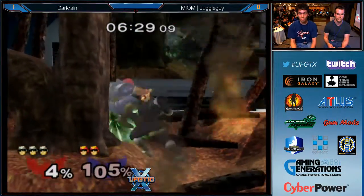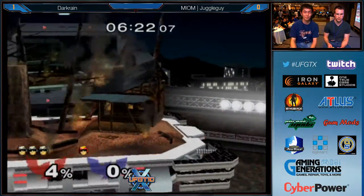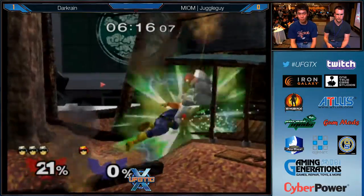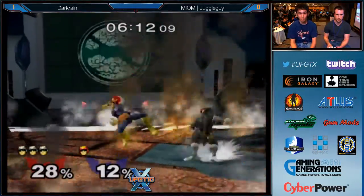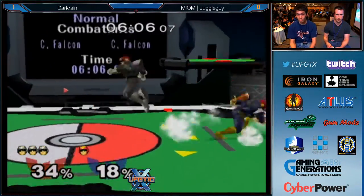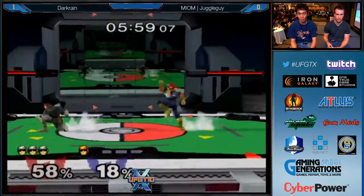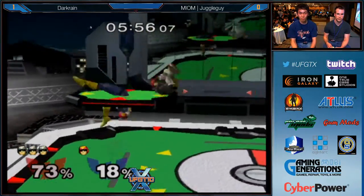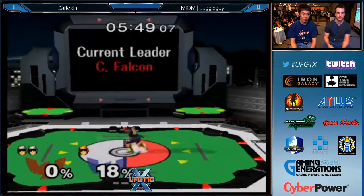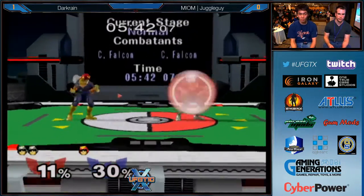Stuck in the corner. Nice tech by Juggle Guy, but he's getting stuck here. He comes out of that with 156% and takes a knee to the groin. Three stocks, 4% currently — no JV. The full-hop knee — not sure about that, that was very unsafe. The jab reset — good attempt. I like that Nair, that was a really good gentleman and then he faded back. He's keeping the pressure on. And that's a stock! Dark Rain with only two stocks remaining. If Juggle Guy can keep this up, he might just be able to force a game — he's playing really well right now.